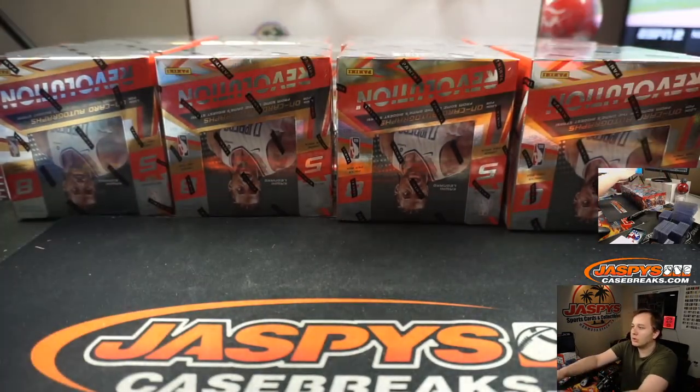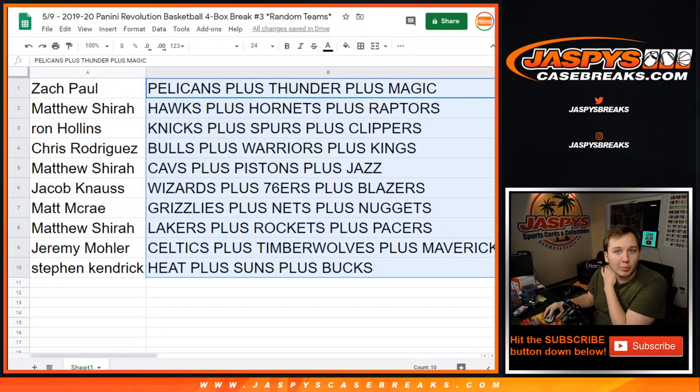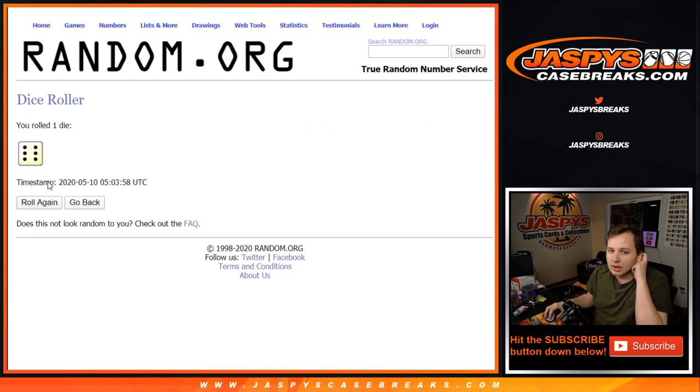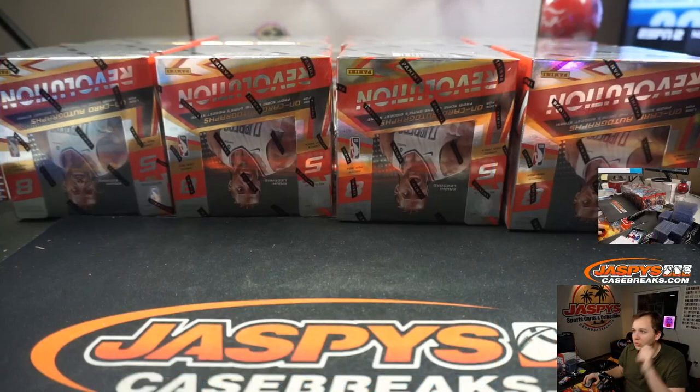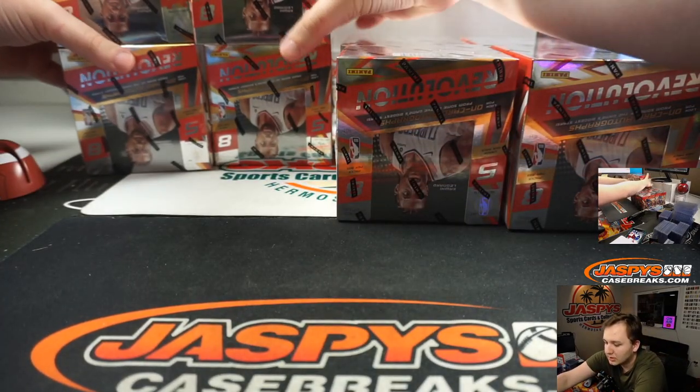So we'll go left side one, two, three — right side four, five, six. And if there's no trades by then, remember you've got to trade your whole block of teams. We'll start the break. Right side, then left side, then right side again.